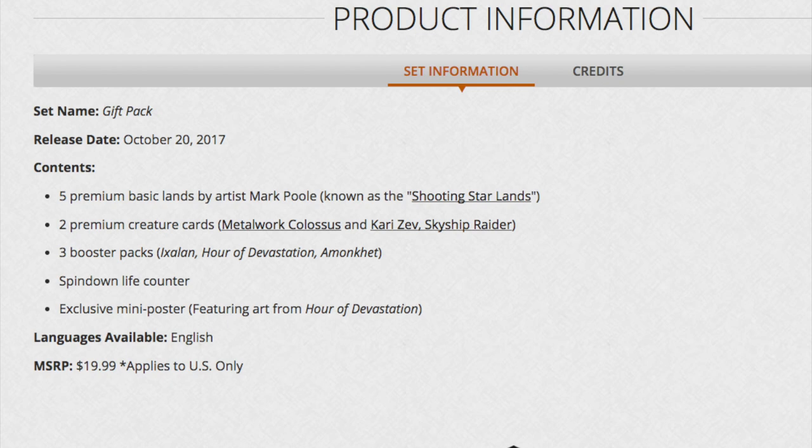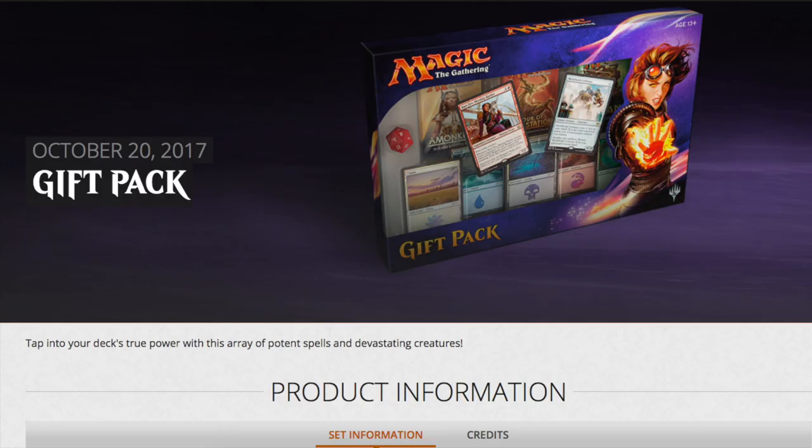Yes, this is a Walmart, Target, and Barnes & Noble product, but why would you only get three booster packs? It looks just like a Pokemon product. Let me check what Pokemon gives you — say, Blastoise EX. For around $22.49 you get the Blastoise EX card, four packs, and a giant Blastoise art, so let's say $20. That's the comparison.